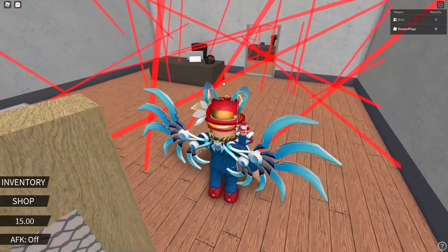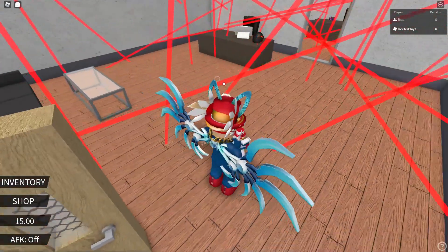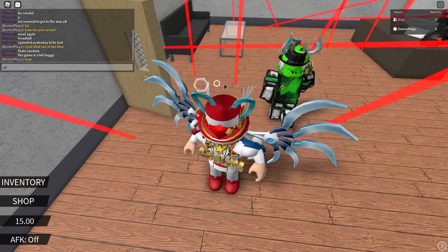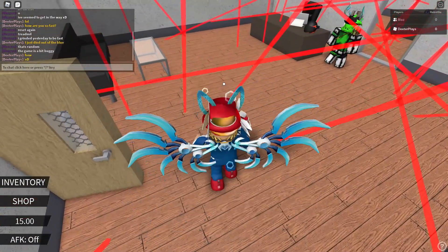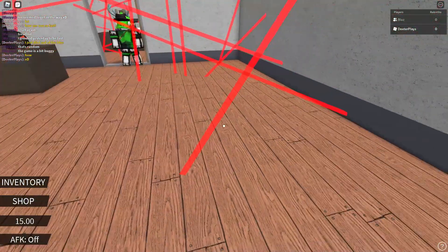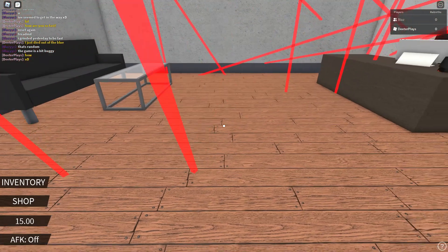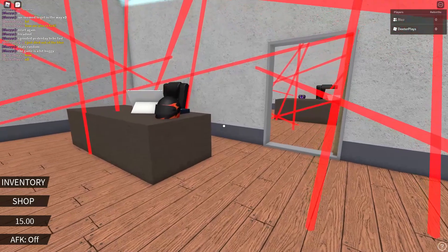I thought I was way too tall. It might be easier if you get a smaller avatar or somebody who's nice and short. But I was able to get through here with my avatar the way it is. Our friend Blazey's right there doing a demonstration on how to get through that — shout out to Blazey's for showing us how to get through this laser spot right here.